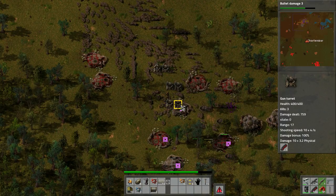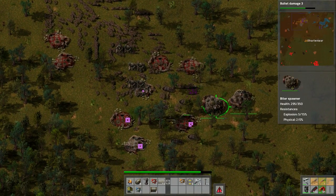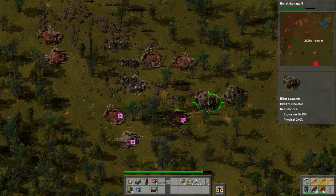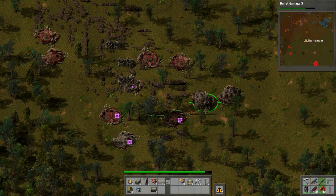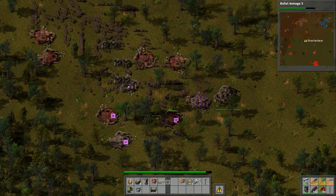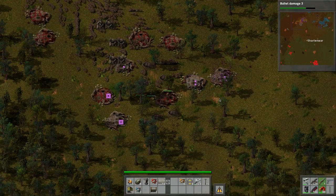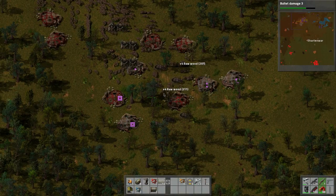Now we can finish off the rest of this - just these ones. That was fun. There we go and this one - perfect. Nice, nice, nice. Base taken care of - let's take out these trees. I don't like trees with hit points, they bother me.